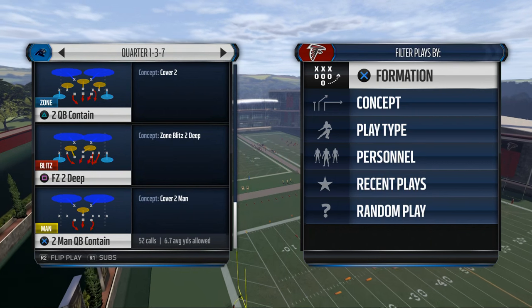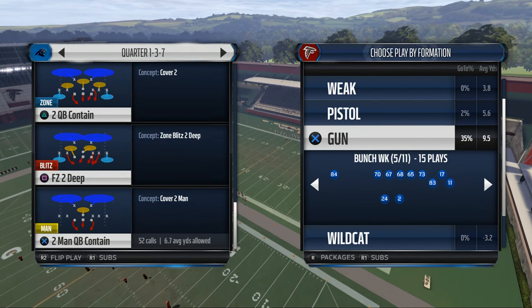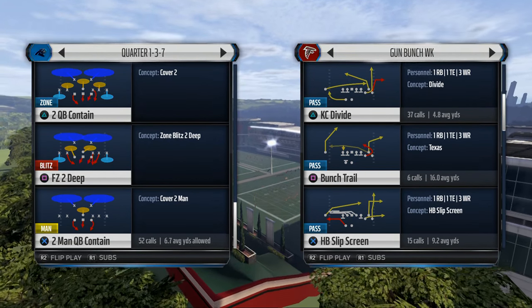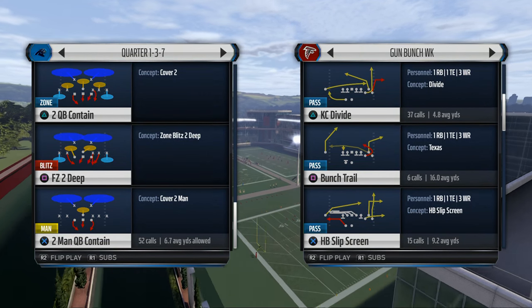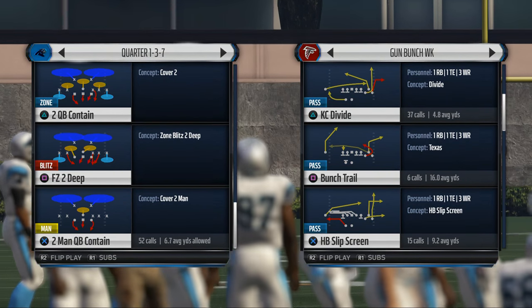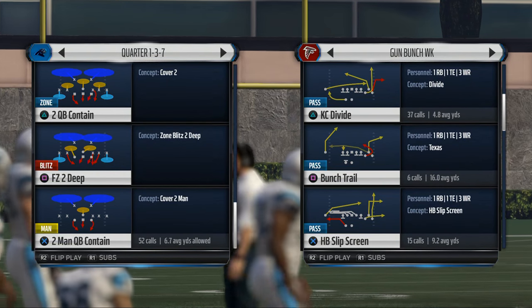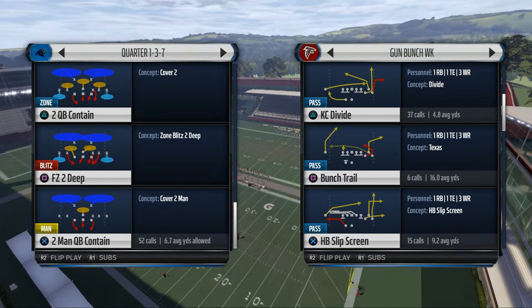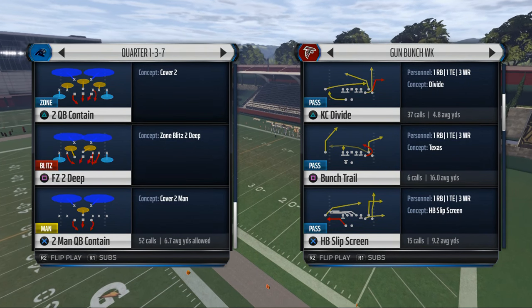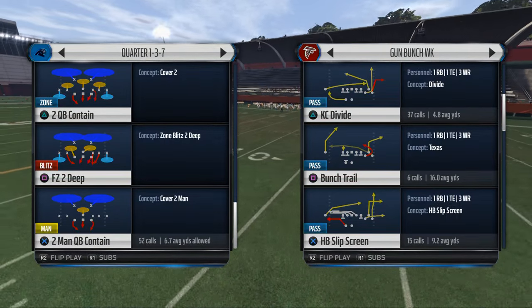More importantly today, I really want to share how to read cover 2 post-snap using our progression system from the MUT Free Guide. That progression system is based on peripheral vision - we basically use our peripheral vision to scan the field. So if I'm looking at, for example, this 2QB contain, but out of the corner of my right eye I can see the play KC divide - that's what I mean by peripheral vision.